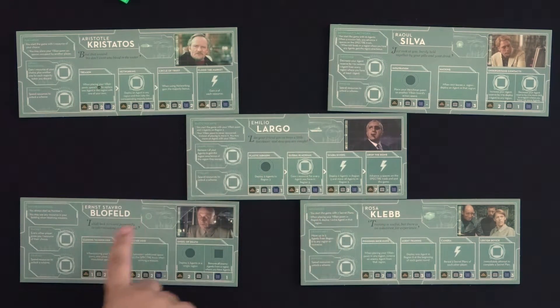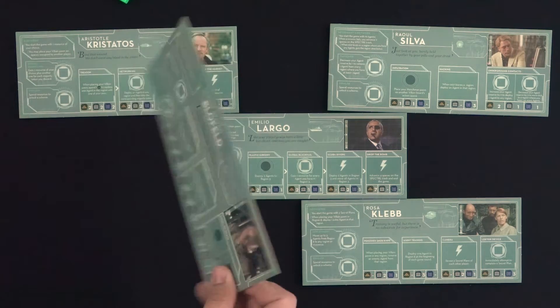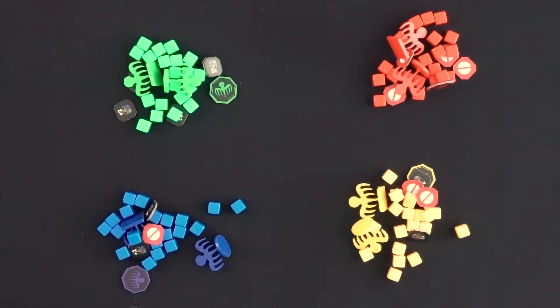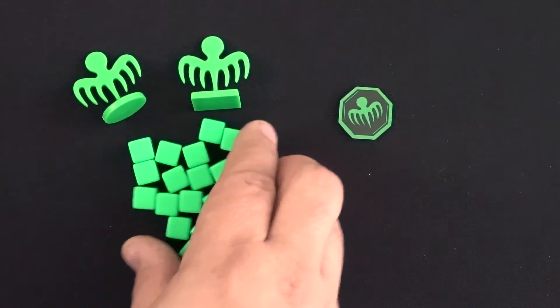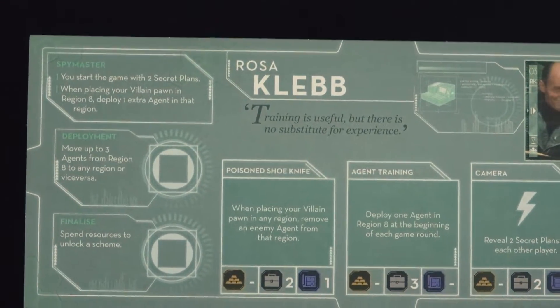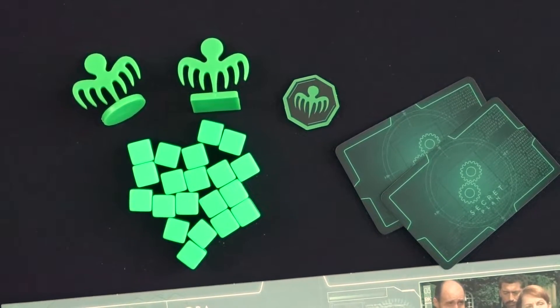Let each player choose a villain to be from among the 5 choices, or you could randomize it. Each player takes the villain's board and puts it in front of them on the table. Everyone chooses a color to be from the 4 available and gains the villain and henchman pawns, 20 agent tokens, and a Specter Track Marker. If any player is playing as Rosa Klebb, they gain 1 extra secret plan card to start the game with.